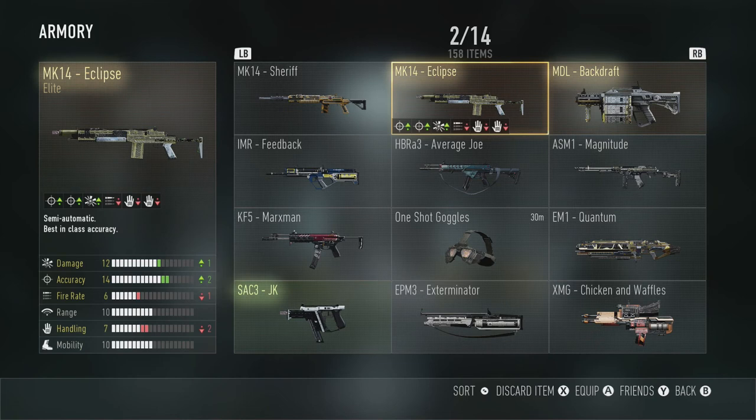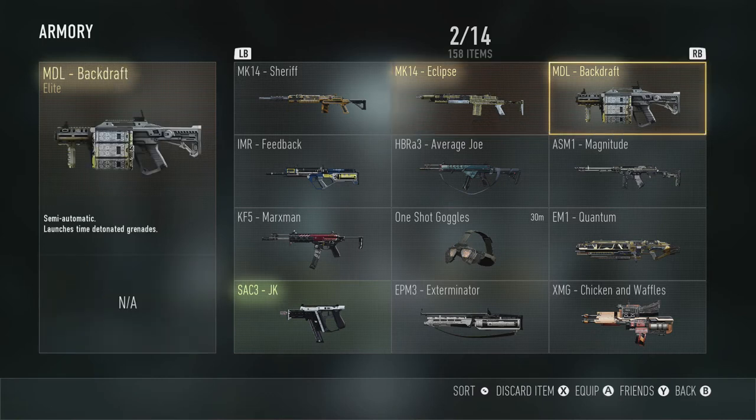The Eclipse — it's definitely a good MK14. I already had this gun Diamond by the time I got this, so I don't really think I've used it very much. The Backdraft, I have used it. It doesn't do anything better, as you can see — it's just a grenade launcher — but it does look pretty cool when you use it.